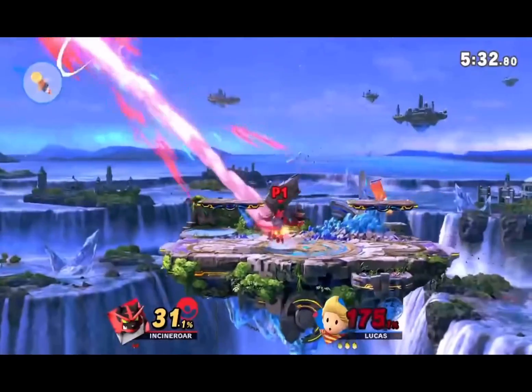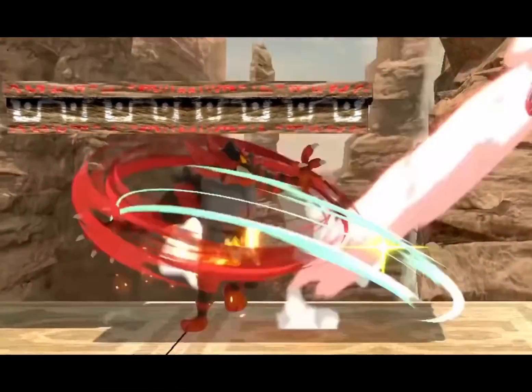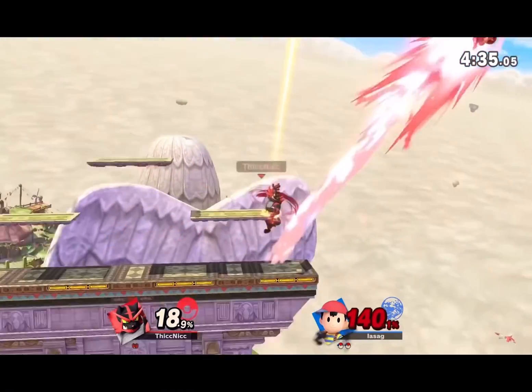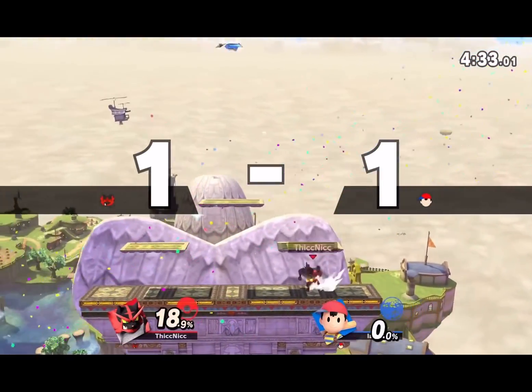For Incineroar, it's definitely neutral B. Incredibly toxic but also dank. They made it super strong, super fast, and also partially invincible — cause why not?